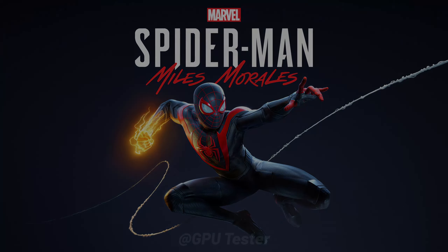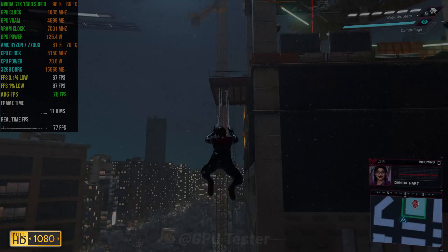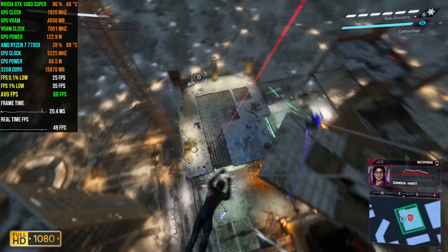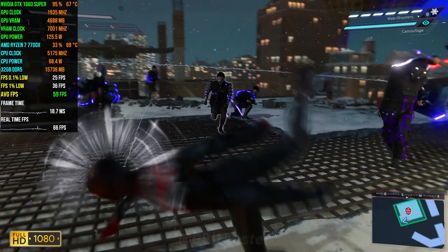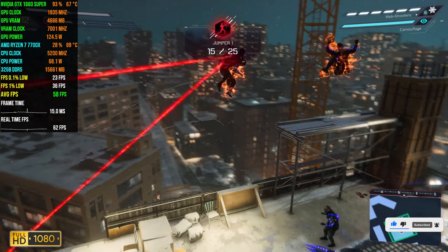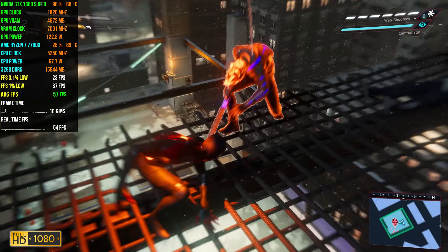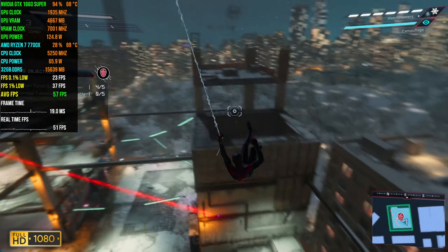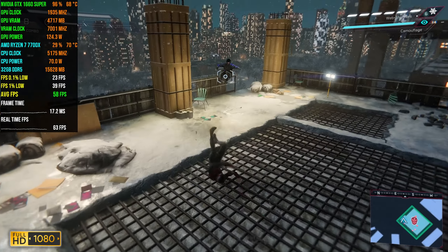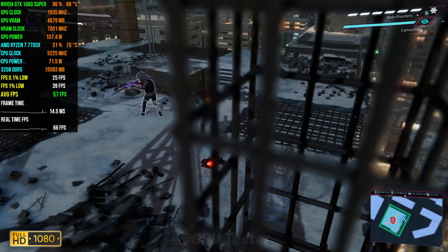First game on our list is Spider-Man Miles Morales. We're going to be playing at 1080p using the very high settings. One thing I've noticed in Spider-Man Miles Morales compared to Spider-Man is that it stutters a lot more. I noticed this in my previous 1060 benchmark video where Spider-Man actually ran really well, however Miles Morales had really bad 1% and 0.1% lows, and that seems to carry on here where we get 23 0.1% lows. The overall experience is pretty good but every once in a while there's a spike in the frame times which ruins the experience. The average FPS is 58 and the 0.1% lows are 41.